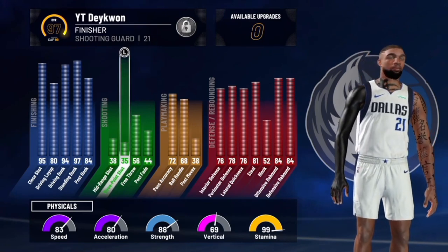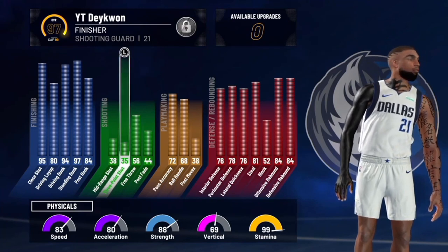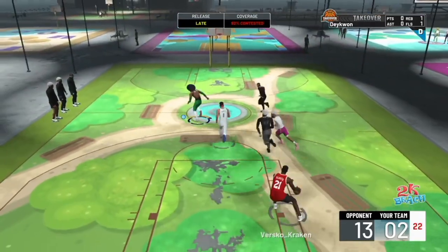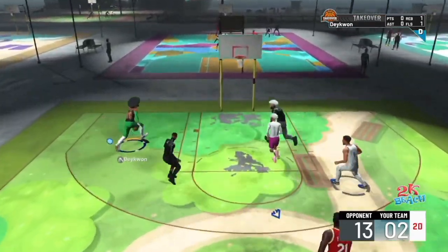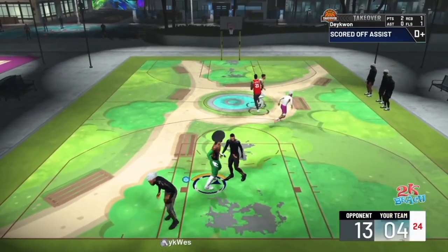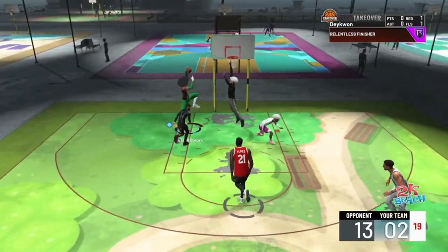My block is pretty low, but we're still gonna be showing some clips of what a low vertical does to all these attributes. I can't really think of any other attribute vertical would affect, but if y'all can think of any let me know. Let's see what a 69 vertical does with a 94 driving dunk on a 6'8" player - we're just getting pretty up there.